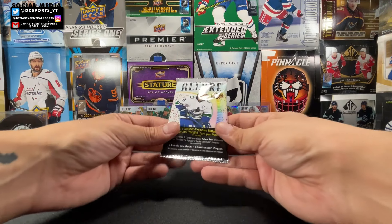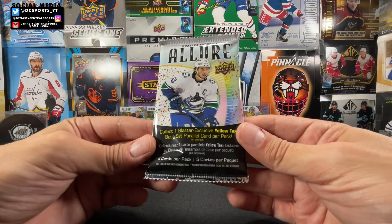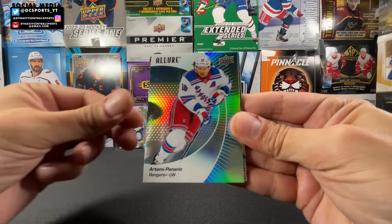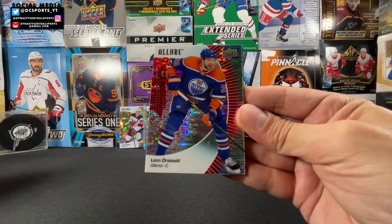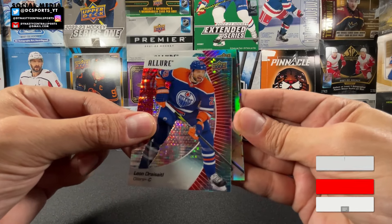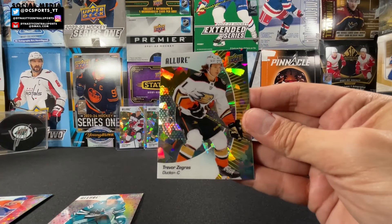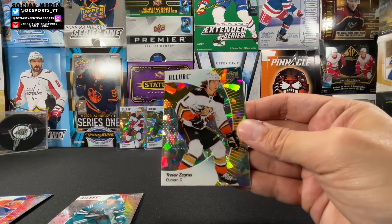We are in the last pack. Did not get a confetti yet in this box, but it's been a really fun rip. Thank you to Bernie for getting these when he saw them out in the wild for me. We got Troy Terry, Artemi Panarin, ooh — a red rainbow of Neon Leon Draisaitl! Confetti of Logan Couture — confetti Logan Couture! And yellow taxi of Trevor Zegras. Not a bad one, nice little color match kind of with the gold.